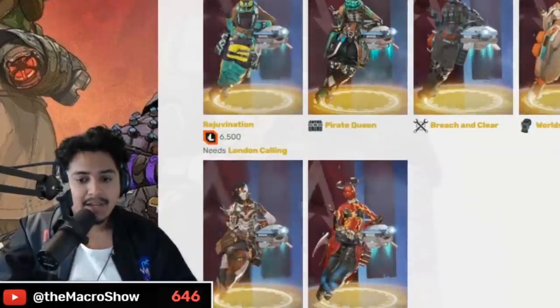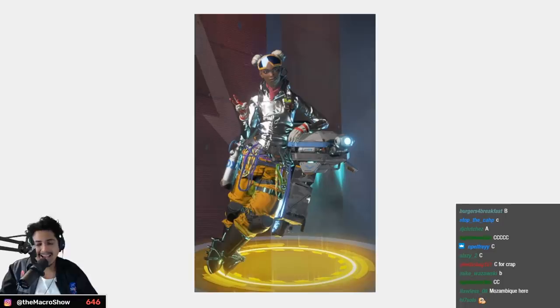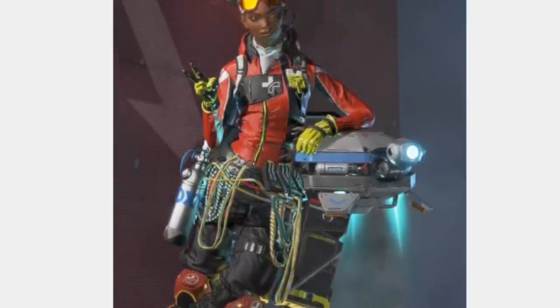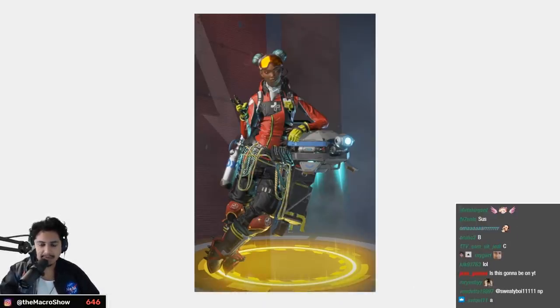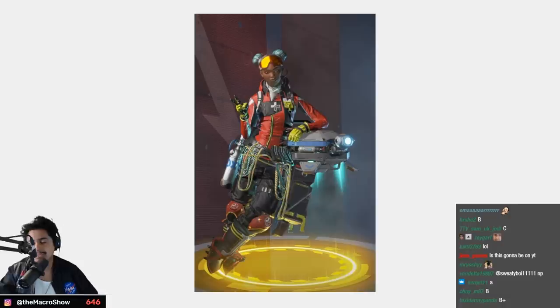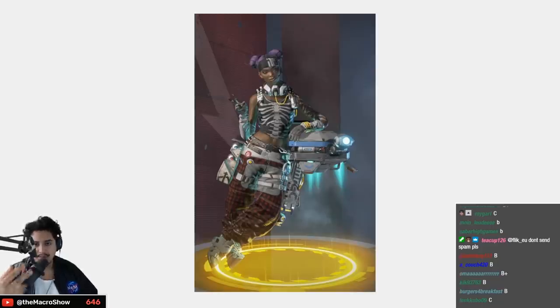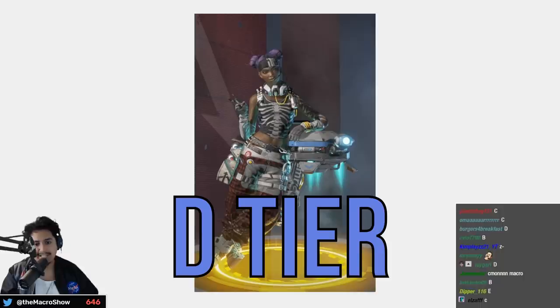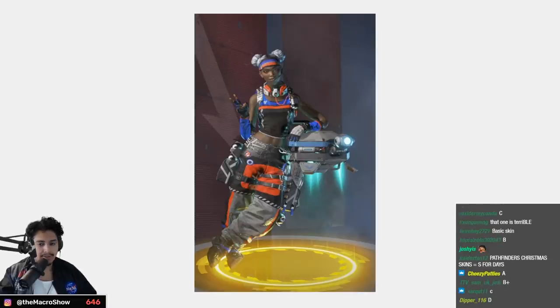As a Lifeline main I have a lot of hate towards a lot of these skins. This one — okay, high C tier. A little better — I like the color choice and it emphasizes she's a climber, I like the lore — B tier. How is this legendary? D tier. D for don't buy this. It's not a legendary.